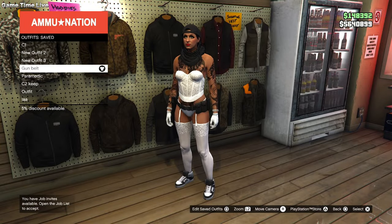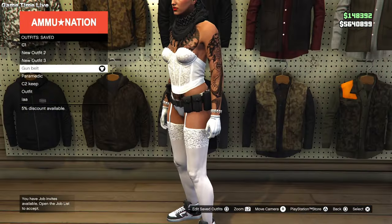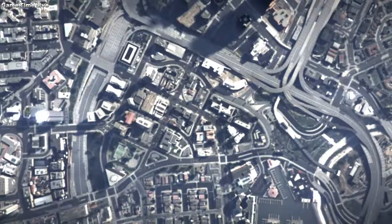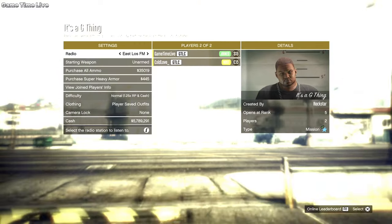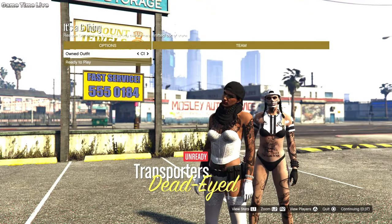For the belt merge you will need a merging mission — I'll be using Slow and Low. I'm leaving the bookmark link to Slow and Low in the description box down below. Load up this mission, set clothing to player saved outfits, invited friends, and load up the job. On the outfit selection screen, go once to the right to C1 and then hit ready to play.